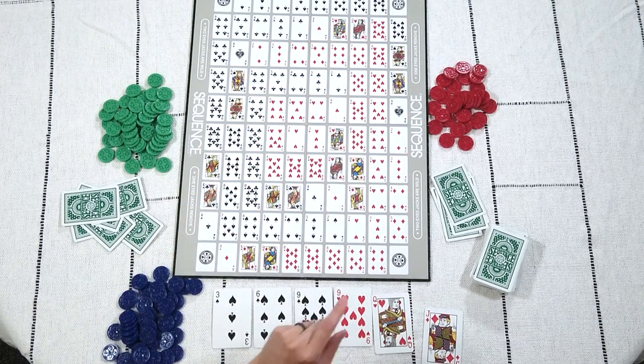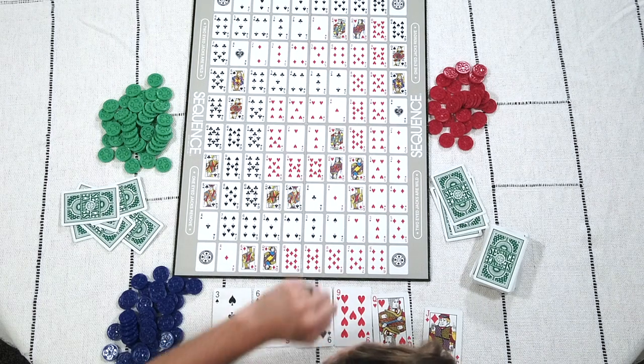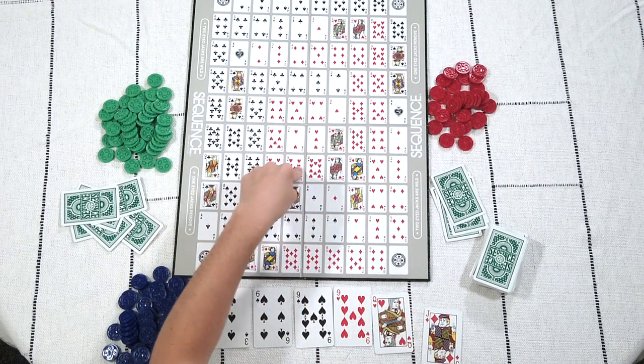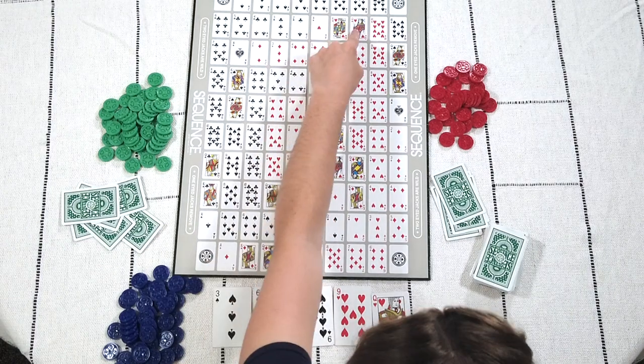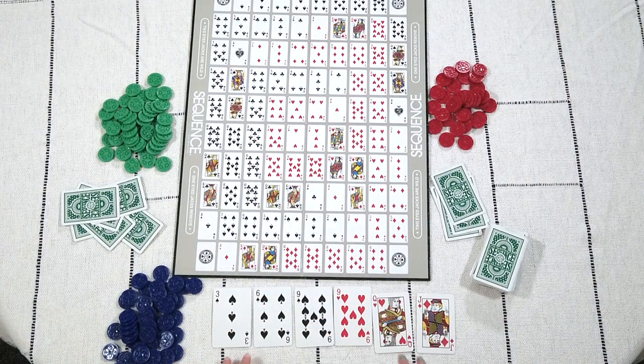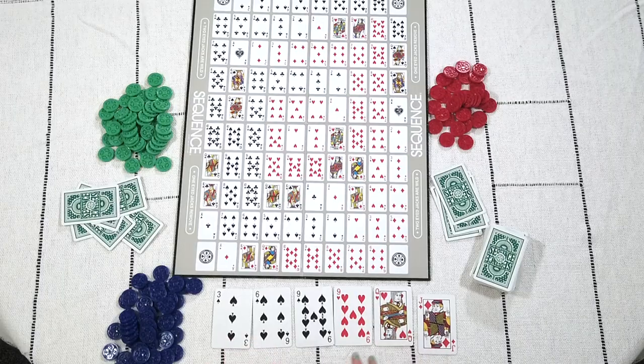There's a nine of hearts here and here, and a queen of hearts here and here. Of those cards, your first placement isn't going to make or break your game, but it will make it a lot easier for you. What I recommend is if you have cards that are touching each other or corresponding closely, then place one of those cards first.